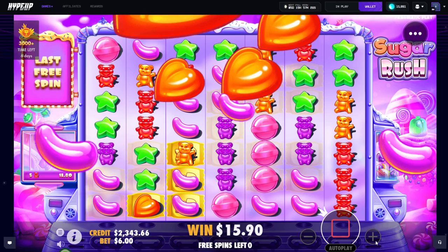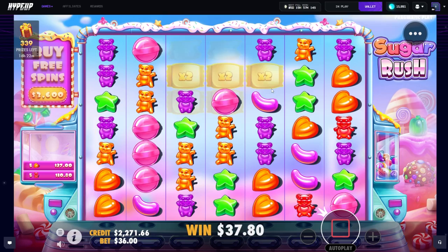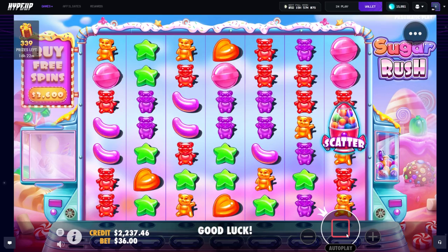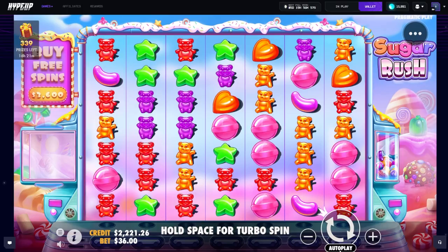Okay, we're good boys, we're chilling. Casually down 1.7k. I'm deciding — do I leave, do I get out of here, do I call it a video? We'll do some more buys. I'm gonna do a couple spins first — doing some big spins, 36 spins. If we get into a bonus you guys are gonna be in for a wild YouTube video. Pinks, where are my pinks at? Come on.